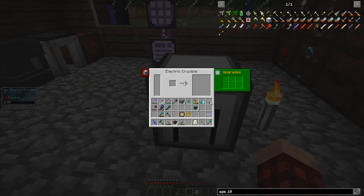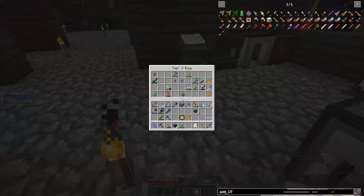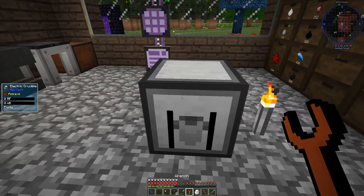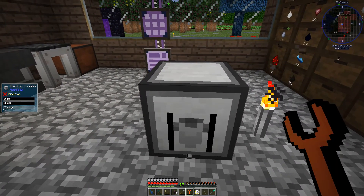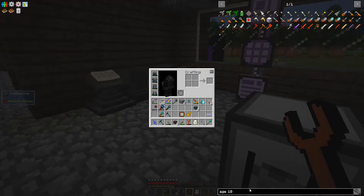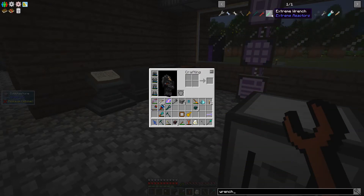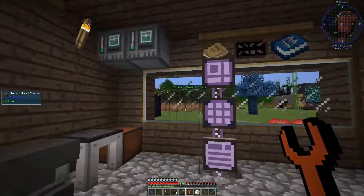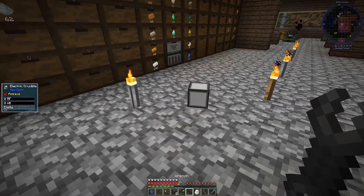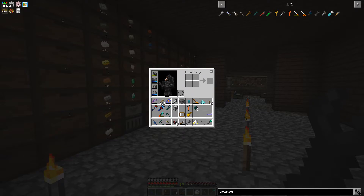I'm not sure exactly how to break these guys. I'd better get my wrench out. That doesn't work — is there a wrench from Neotech? There is! Let's make one of those just in case that's what we need to break these. I don't know if they're like IC2 machines but I'd rather test it to verify before we go crazy. Okay, that's what we want to do.